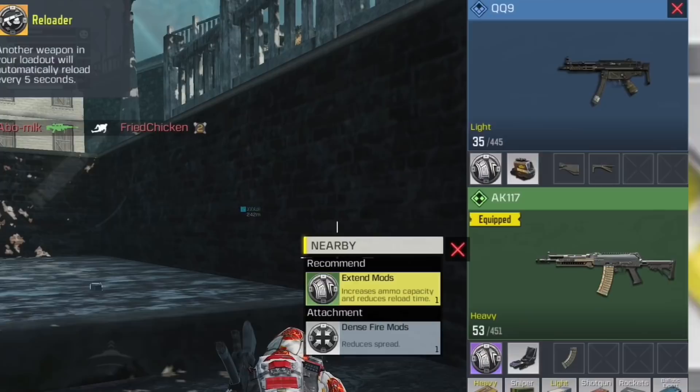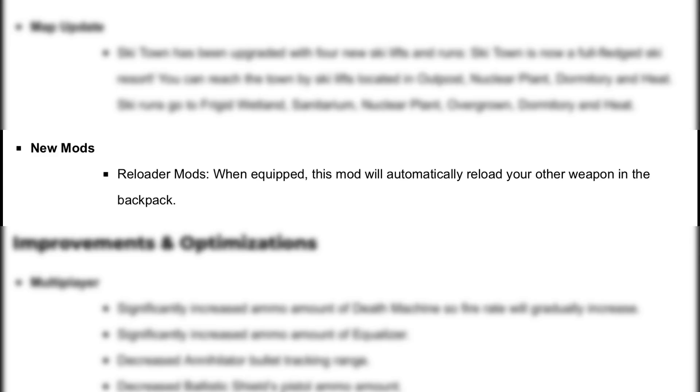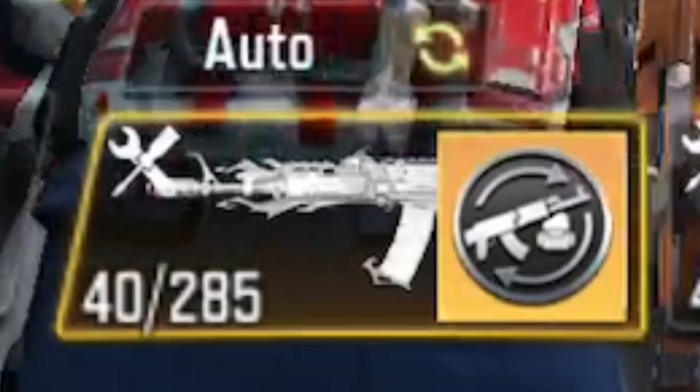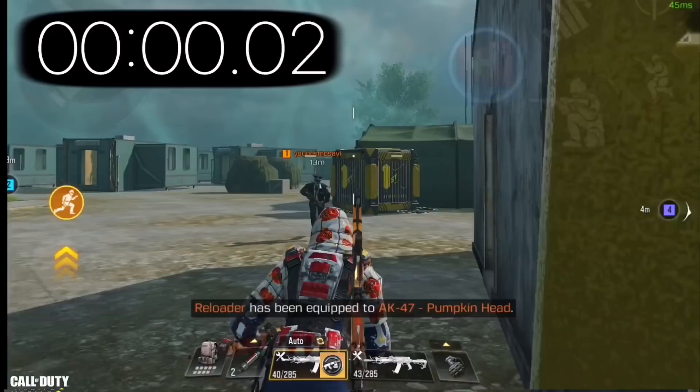Most of you haven't heard about the reloader mod because it hasn't been officially released yet. Technically they added it to Alcatraz's map back in season 12 by mistake and removed it right away. Even though it was mentioned in the season 13 patch notes, it still hasn't been added. I got to test it when I found it in a loot box from a bot I killed in Alcatraz. In this example I have 2 AK-47s — the main one has the reloader mod. The second AK-47 has 43 out of 50 bullets, and if I wait 5 seconds, the gun will reload automatically thanks to the reloader mod.